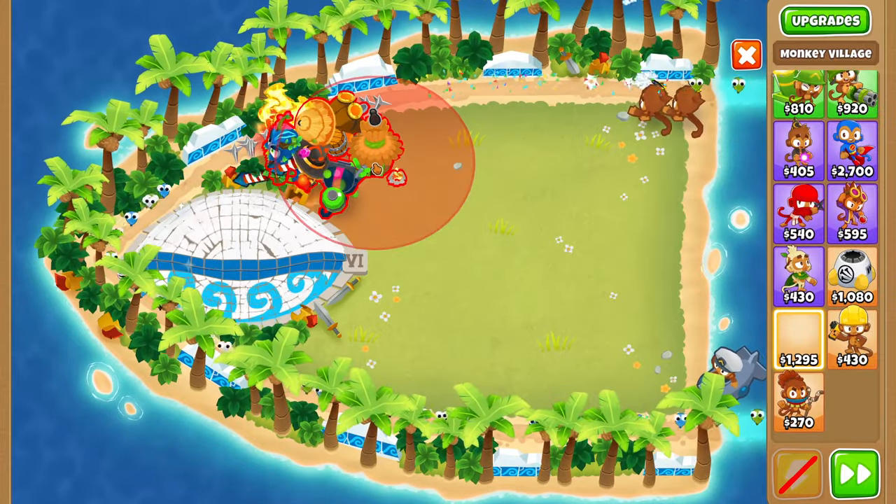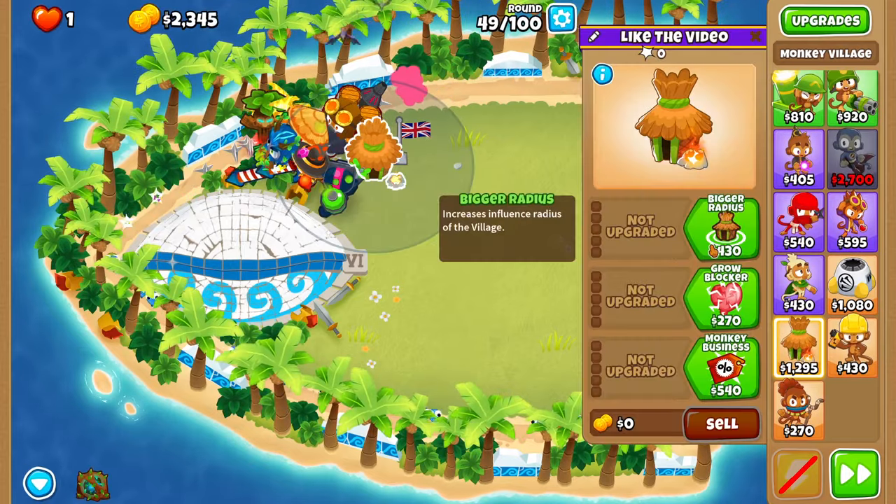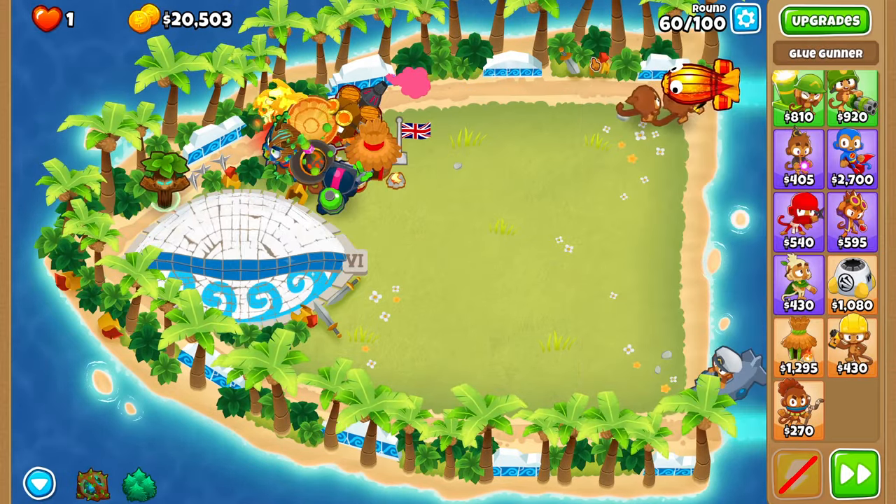Get a village encapsulating all the towers - place it around next to the glue gunner. Go two in the top path: Bigger Radius and Jungle Drums.